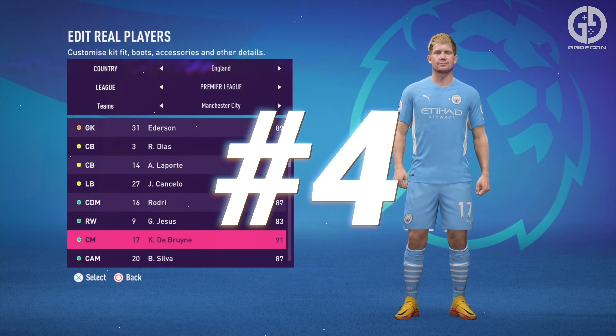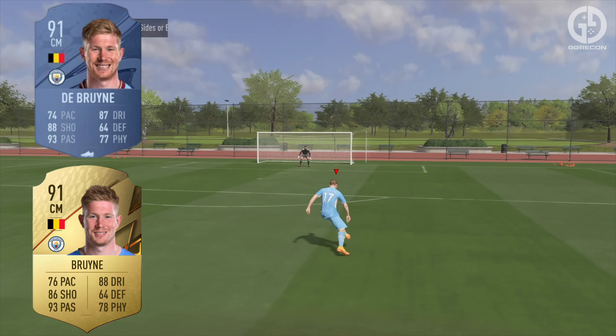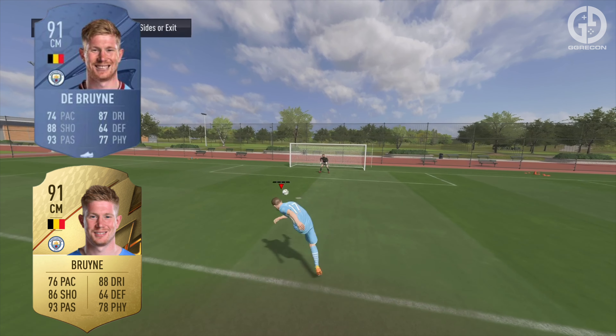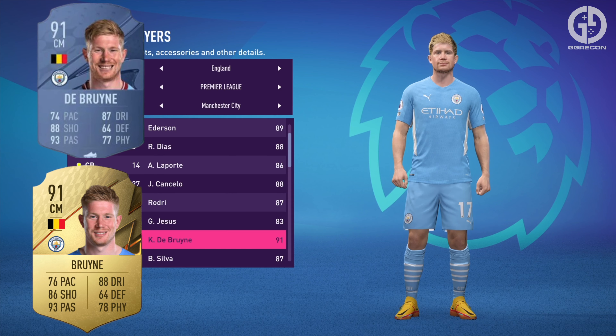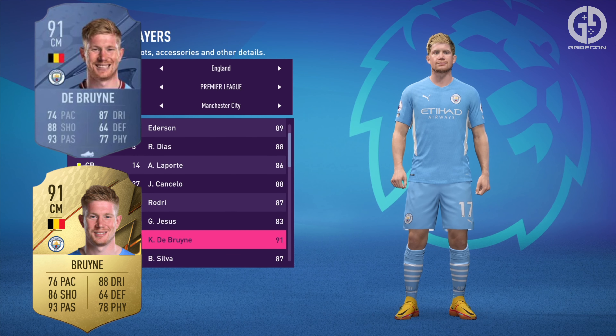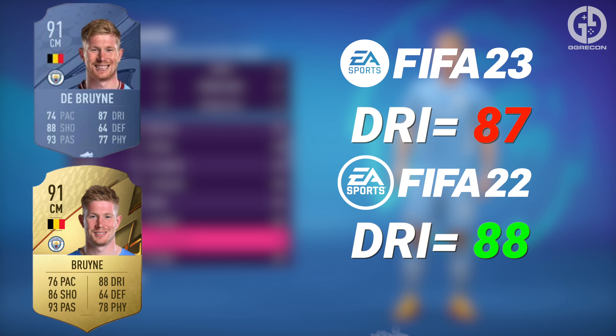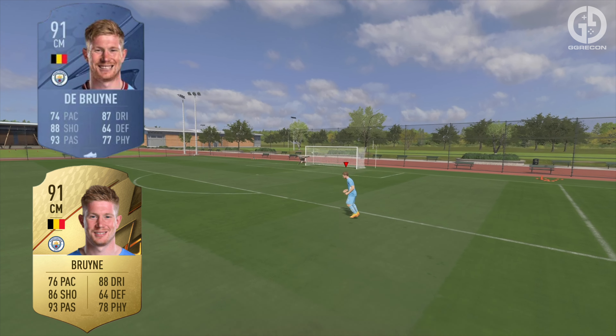At number four, we have the man pulling the strings at Man City, and potentially the rosiest cheeks in the game, Kevin De Bruyne. De Bruyne's base player rating remains the same, but there is a mixed bag with regard to increases and decreases in his stats. Kevin sees a slight decrease in pace, with his shooting increasing, and thankfully his masterful passing remains the same. His dribbling and physicality see a very slight decrease, but not enough where De Bruyne isn't a must-have in midfield.